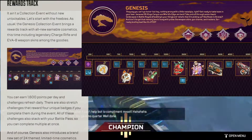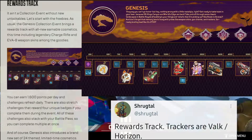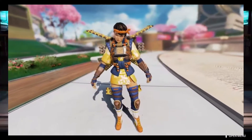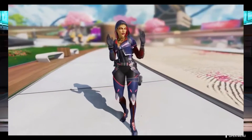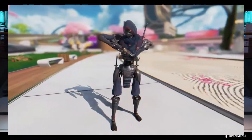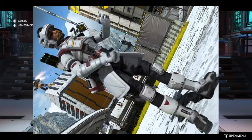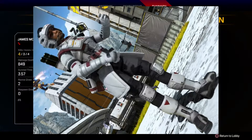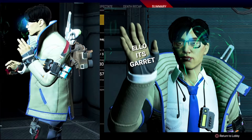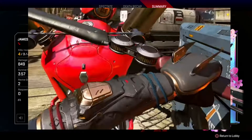This is the price tracker. The stat trackers are for Valkyrie and Horizon. Here are some of the Genesis skins, including the Bangalore, Crypto, and Gibraltar skins.